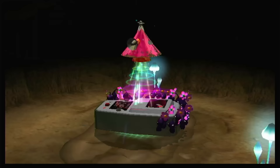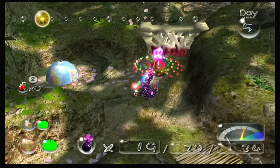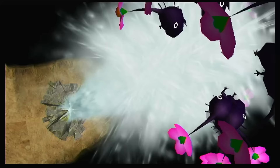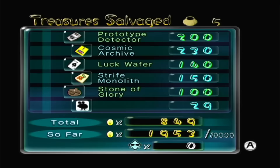We also get the prototype detector from beating the boss, which is both a blessing and a curse. A blessing because it adds a treasure tracker to our HUD. A curse because of how it sounds. That's another dungeon completed. Unfortunately this one was not a perfect clear, as we appear to have missed some treasures — but those treasures are completely out of my reach since they're actually buried underground and can't be found without white Pikmin. My second favorite Pikmin type.